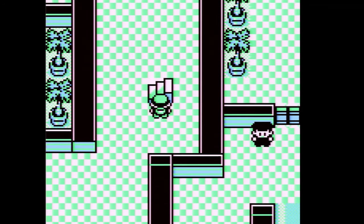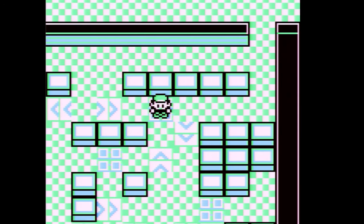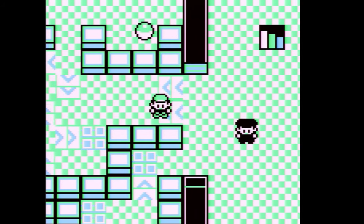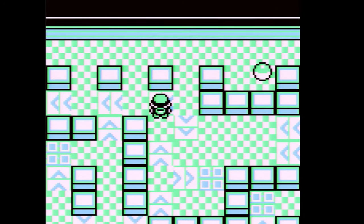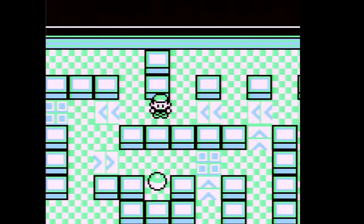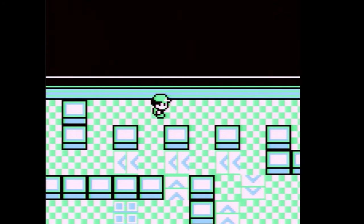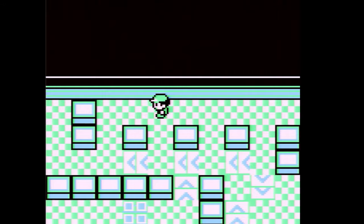The elevator is all the way upstairs. You have to tackle this area first and work your way back. I thought there was something up top — I thought it was a Moonstone, but we already have three of those. It's actually a Nugget, so we'll sell that for some good money.